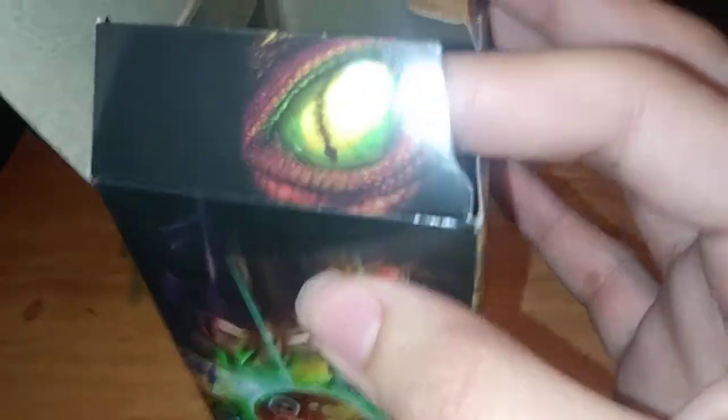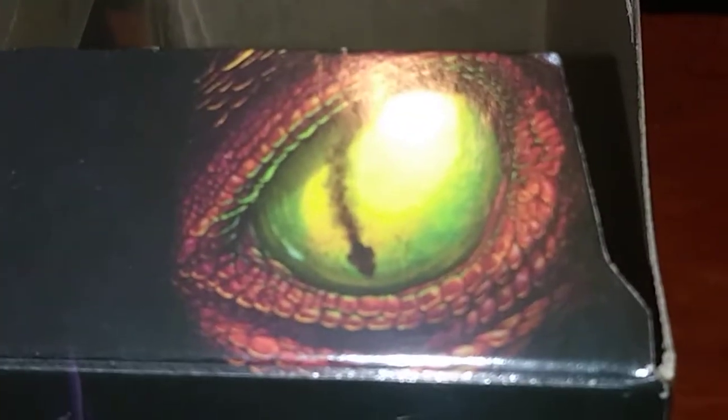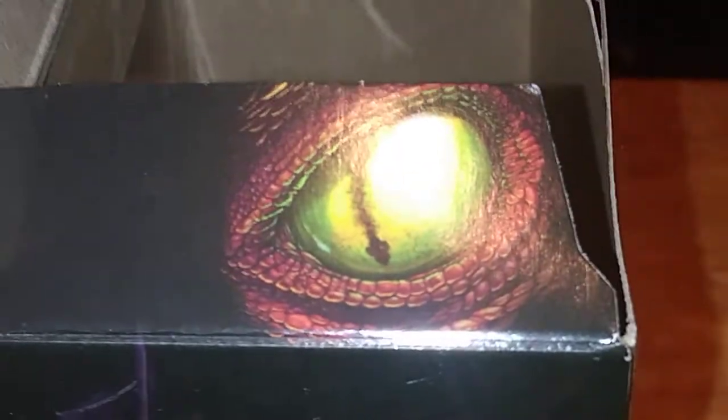Looks pretty cool. And when you open the box, it reveals Dinobot's eye, with the Ark crashing on Earth. Enough of the box — let's get to the figure.